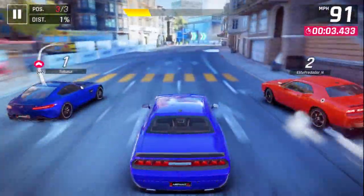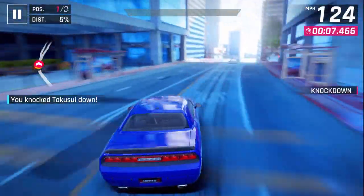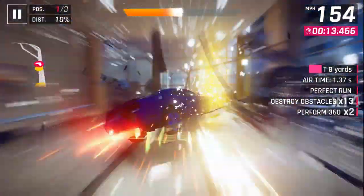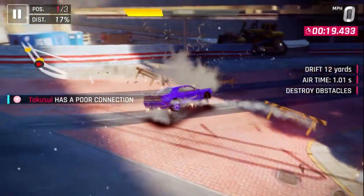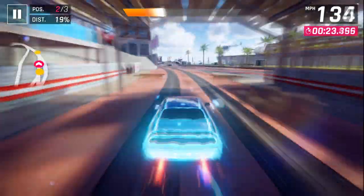Starting out, I usually do not use nitro right away so that I don't get 360'd. Here I was able to catch up to somebody, so I 360'd him instead. Because this car does have quite decent acceleration, and not much in multiplayer that I face actually starts up faster than it does. Unfortunately, its handling and drifting are quite bad, causing me to wreck into the middle when I was trying to take this route.